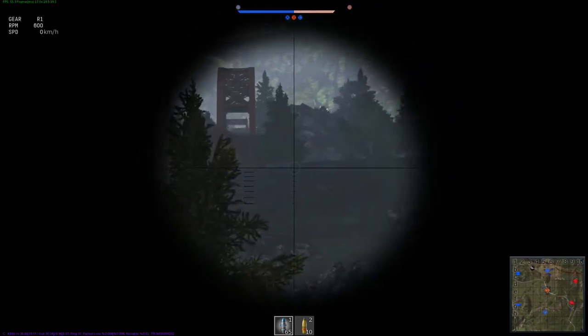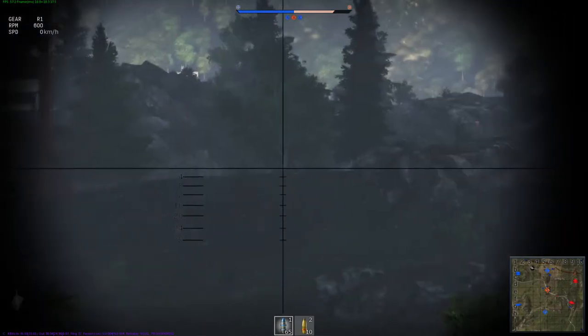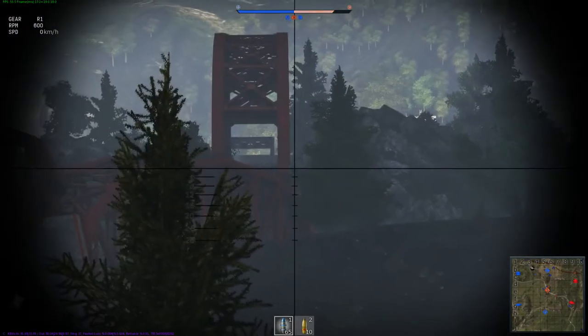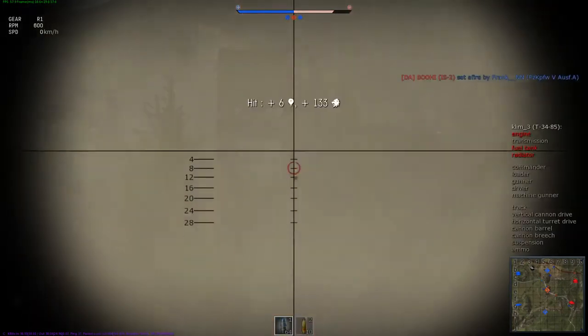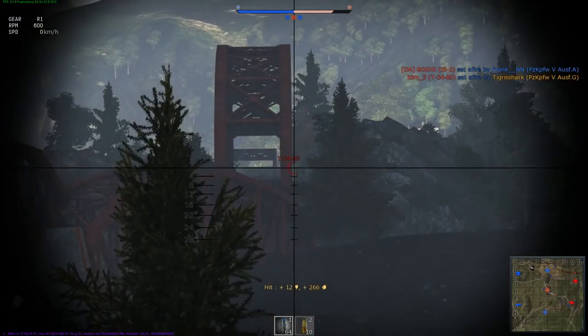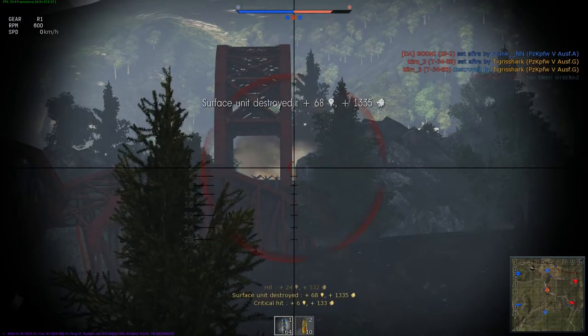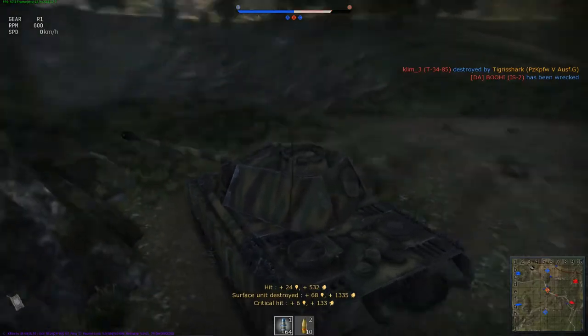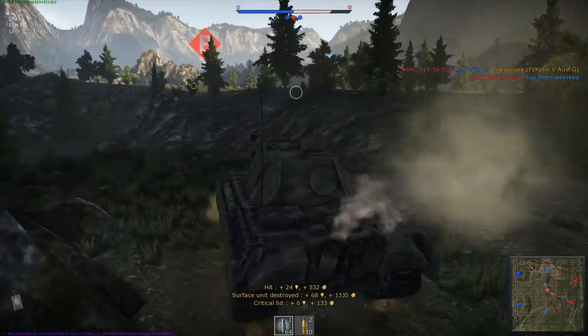Scanning the ridge line — if you look closely, you can see him popping up there at the base of the bridge again. I'm setting him on fire, but he gets his vengeance. His last shot basically damages my suspension, so I'm really slow now.